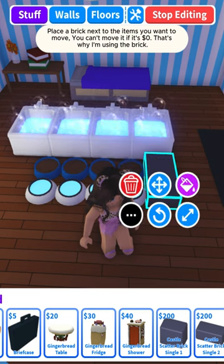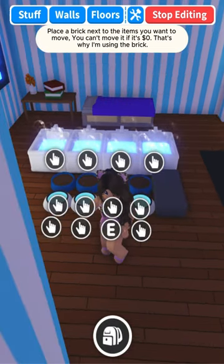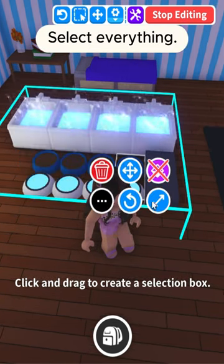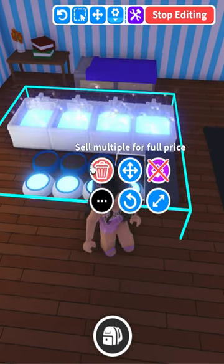Place a brick next to the items you want to move — you can't move it if it's $0, that's why I'm using the brick. Select everything, clone it, and sell it.